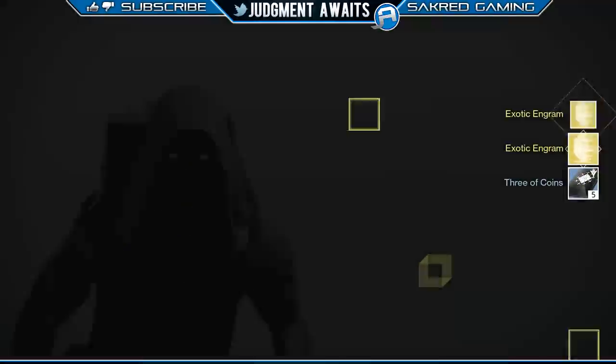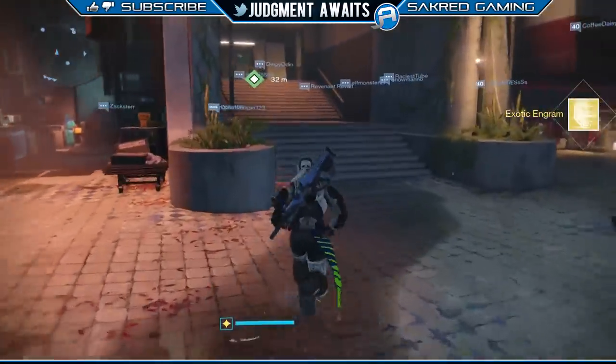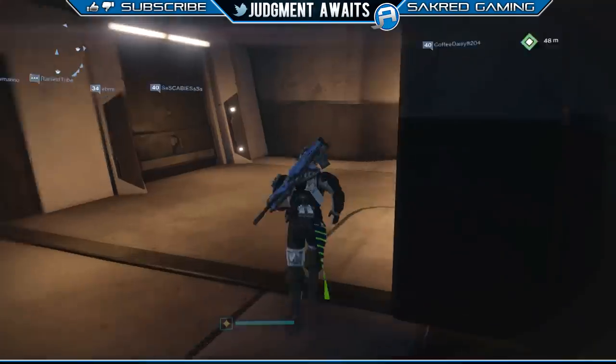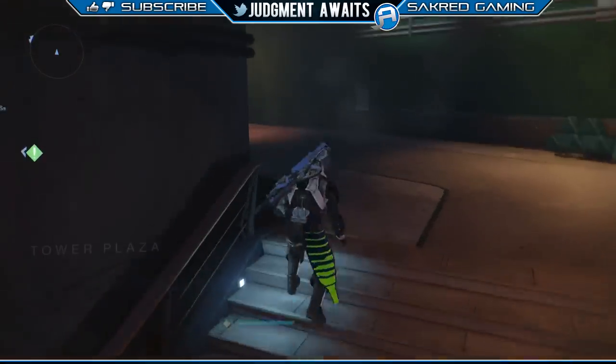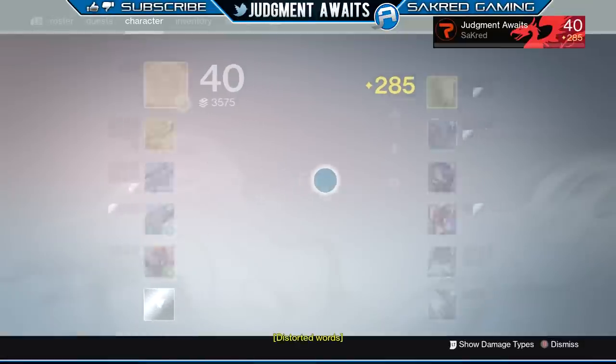You can also visit the Speaker. If you have radiant energy or shards that are just lying around that you're not using, you can trade those to him for motes of light. When you dismantle your old gear or weapons that you don't want, a lot of times those will drop motes of light as well.